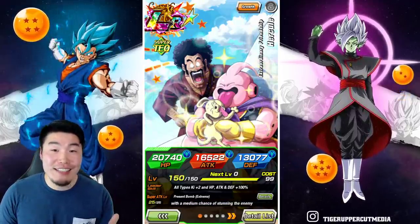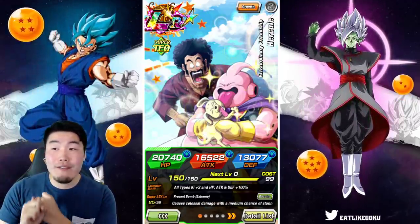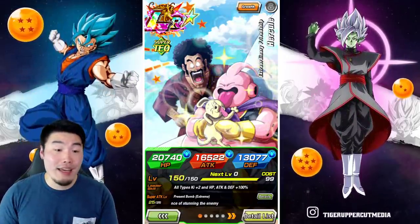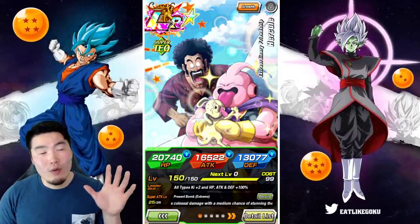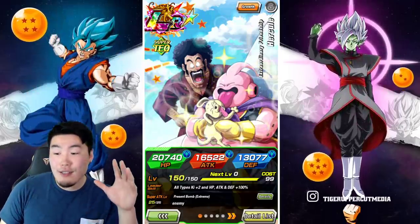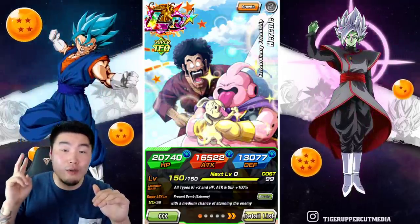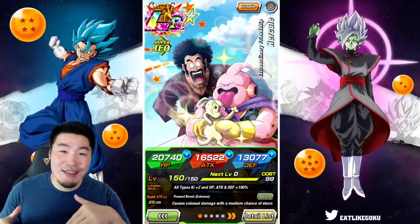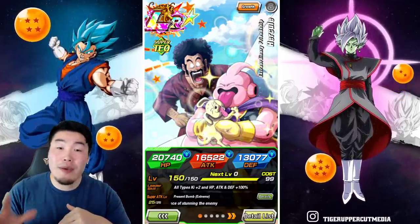Two things are missing from this data download that a lot of people were looking forward to. Number one, the new Vegeta coming for the Legendary Summon banner — nothing about him in the data download; they're probably waiting for the Twitter reveal, which should be happening in a couple of hours. Number two, the revamp for AGL LR Majin Vegeta's super attack animations — nothing about that either, but we should be getting that soon.